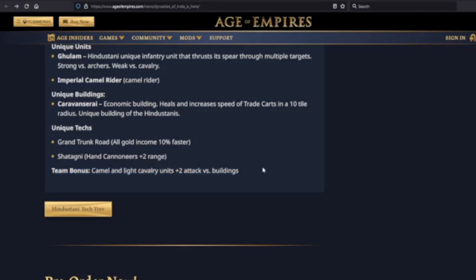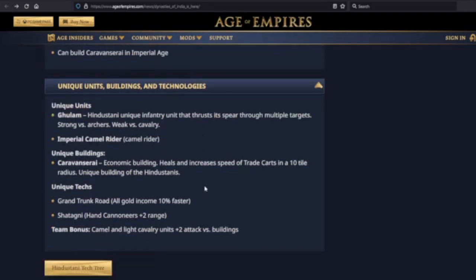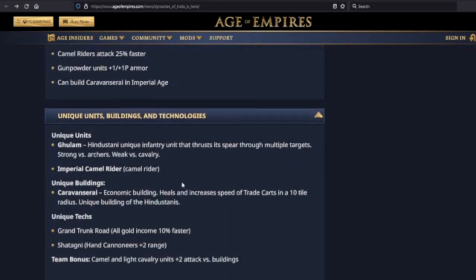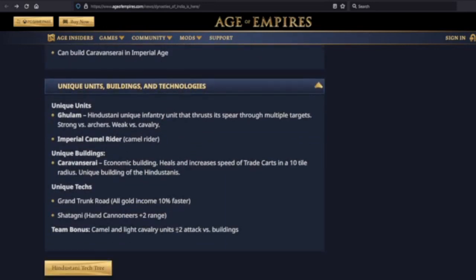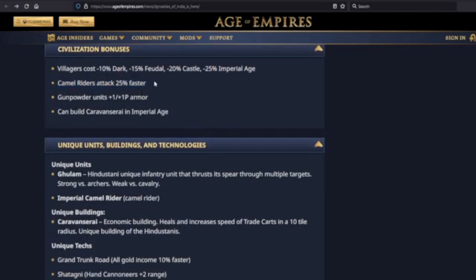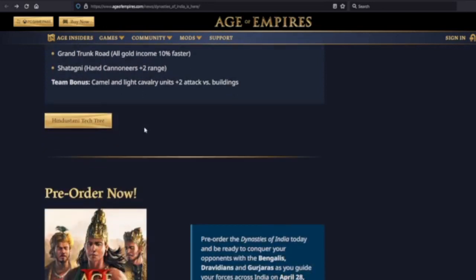Team bonus: camel and light cavalry units get plus two attack versus buildings. It used to be camel units plus four attack versus buildings, so it's a reduced building bonus — but it now extends to scouts too. You lose the pierce armor bonus, but now they're more effective at raiding and destroying buildings. And with camels attacking faster, you're getting that plus two attack more often. The math suggests it's probably still a little weaker than it used to be overall, but alright.